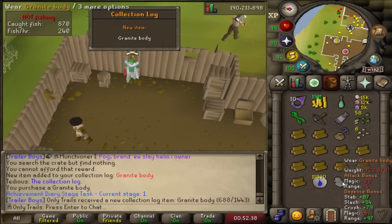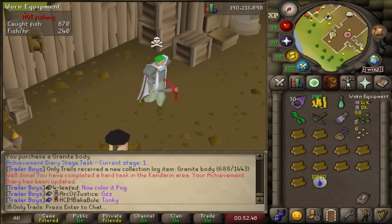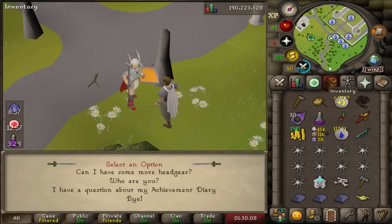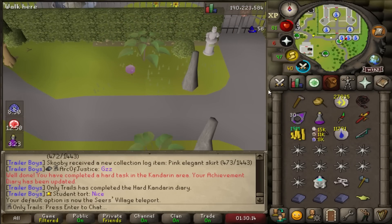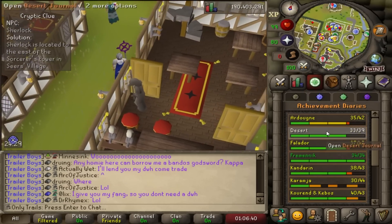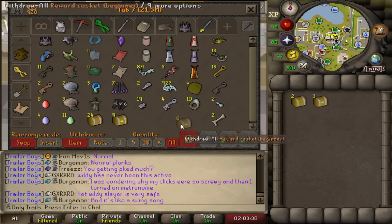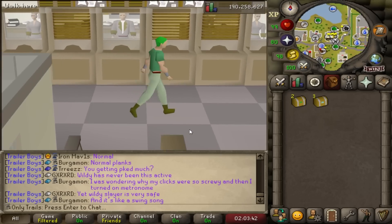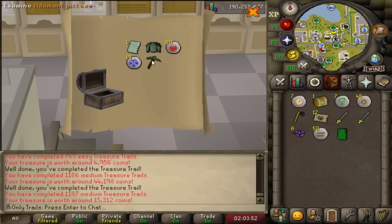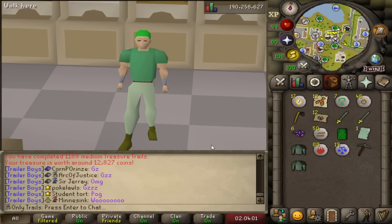I'm doing a couple more diaries — completing the Kandarin Hard Diary and the Ardougne Hard Diary, and I just got a collection log slot for the Granite Body. Completing the Kandarin Hard Diary is very nice because I really hated getting teleported to the wrong place instead of the actual Brimhaven teleport I wanted. So now we've got a good Brimhaven teleport. We also completed medium and hard Ardougne Diary, so now we finally have a good cape because that Ardy Cloak 1 was painful. To quench clue thirst quickly, opening two easy and three medium clues — nothing too special, but the mediums gave another gothic page.